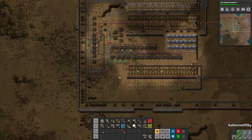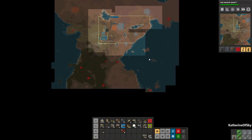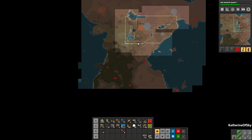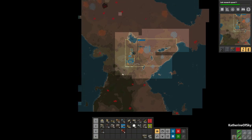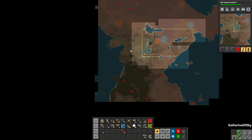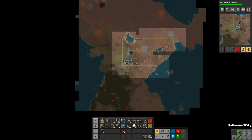Greetings and welcome back to Factorio. I'm Catherine of Skye and in this episode we need to grab territory. It's not my favorite thing to do but it needs to be done so that we can have enough room to make our base. The goal today is to get this wall done, kill all these nests, and hopefully get some territory so that we can actually start building the base.